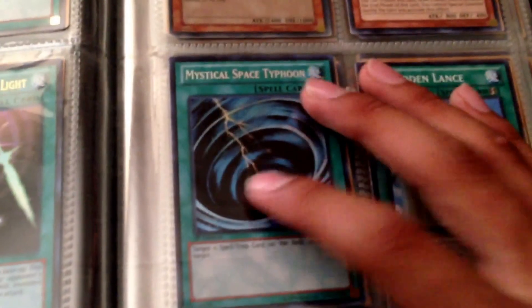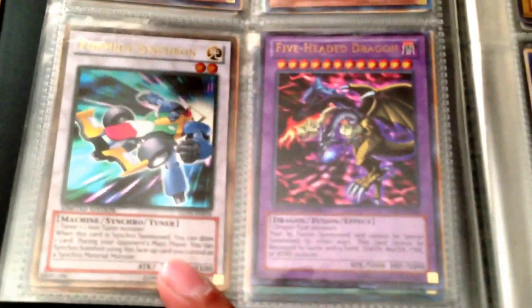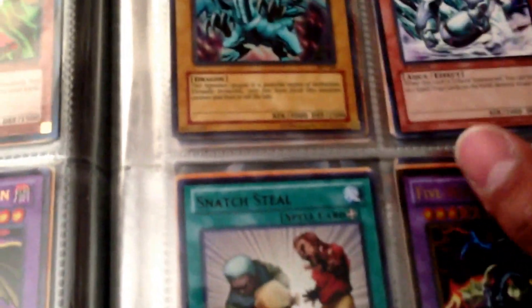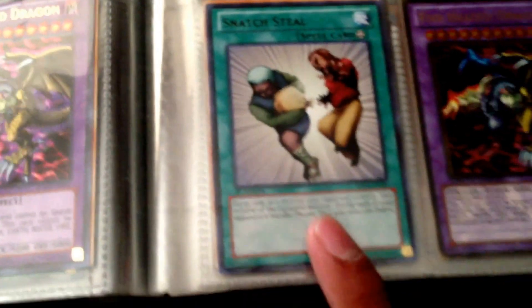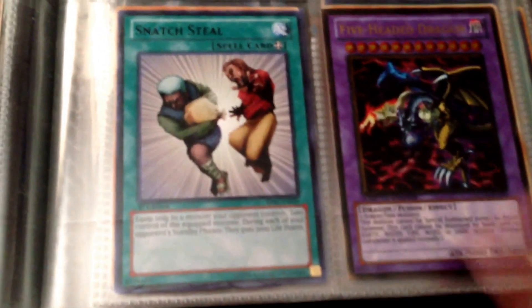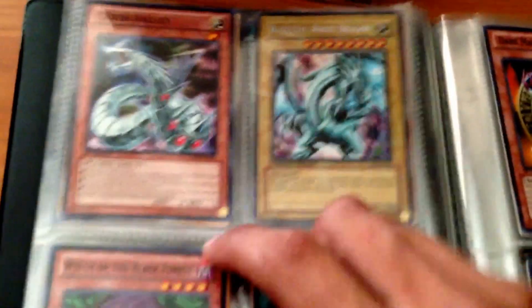Swords of Revealing Light ultra rare; Zaborg the Thunder Monarch — this is a super card, I have this on sale on my eBay. Mystical Space Typhoon; Forbidden Lands — this is a common also on my eBay. White Knight Dragon; Red Gadget — I'm missing Yellow. Formula Synchron, gold rare from Gold Series 5. Five-Headed Dragon from Legendary Collection 3; Blue-Eyes White Dragon secret rare — I think this is a 10. Mobius the Frost Monarch black rare from Battle Pack 1; Snatch Steal also from Battle Pack 1. The Five-Headed Dragon from Gold Series 4 is worth a lot more than the other one — also looks better.